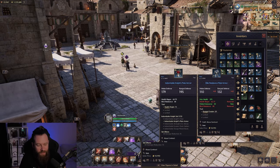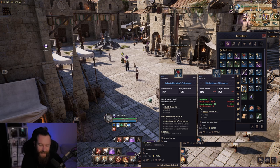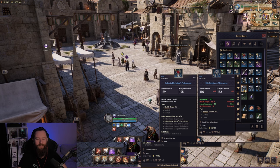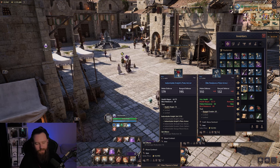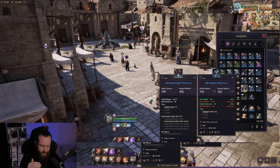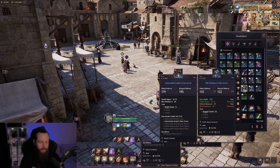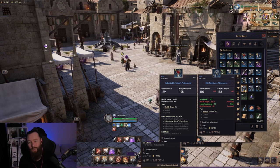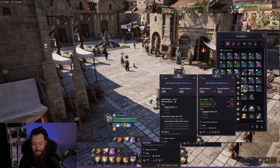Now if we take a look at armor, it works slightly differently. Level one is exactly the same — you have to have the same trait from the same piece of gear to get it started. But level two and three can be from the same category of gear. So you can take any glove and upgrade your current glove trait. But you can't, for example, take max health on a cape and upgrade the max health on a glove — it has to stay within the same category. Helmet traits need to be from helmet traits; belt traits need to be from belt traits. To get it started, it has to be the exact same weapon and exact same armor piece.